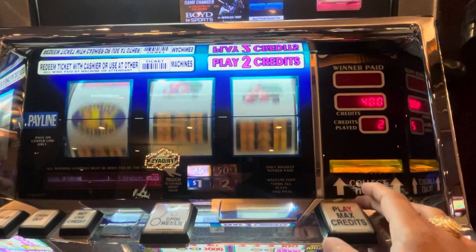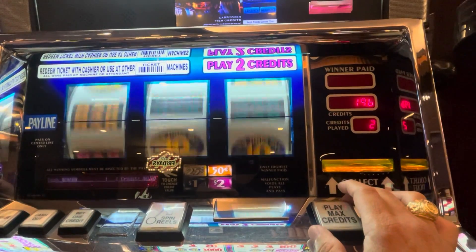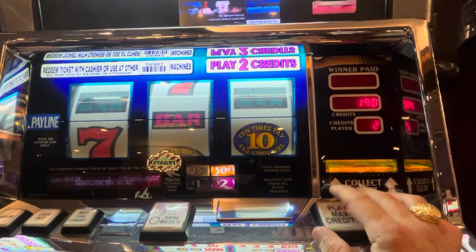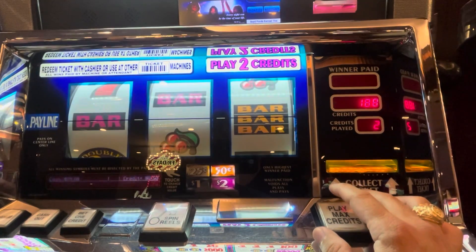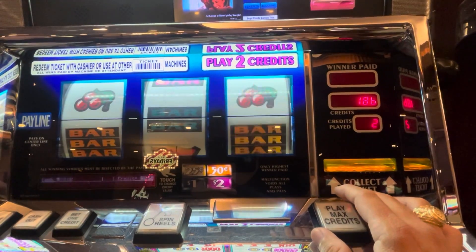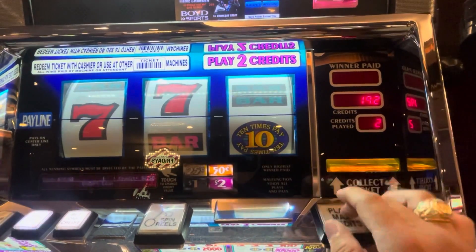We're going to bounce around here a little bit. 10 times pay — but it only matches. Oh, come on, sevens. 10 times pay and cherry actually matches quite a bit, which is 100 credits or like 200 credits. Hit the bars — there we go, there's 10. Oh, seven, seven, 10 times — 1,000 credits!